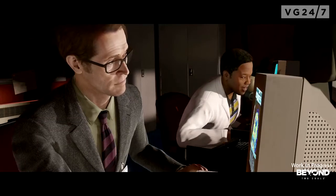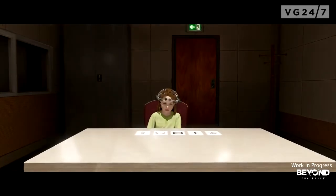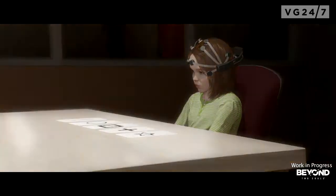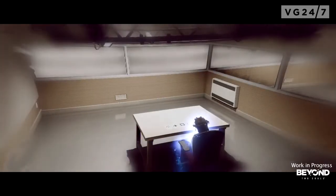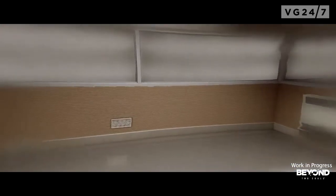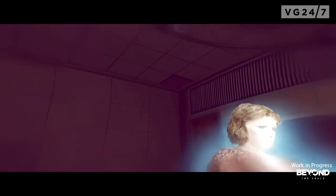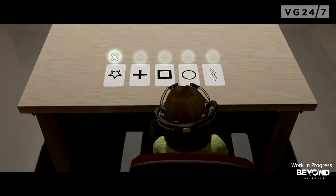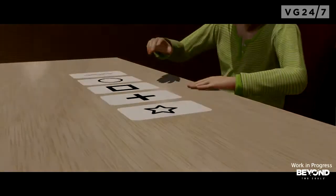All right, let's go for it. First card. This is her switching over to Aiden, who is her ghost friend. We don't really know who or what he is at the moment. But Aiden's able to fly through walls, and this sort of forms the basis of the gameplay. You can see here that the interface is completely contextual.